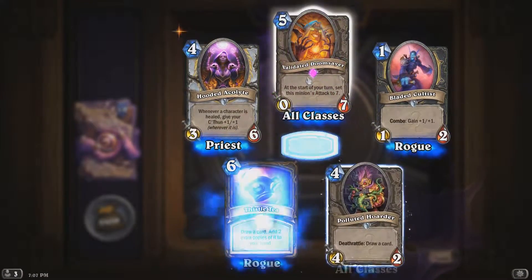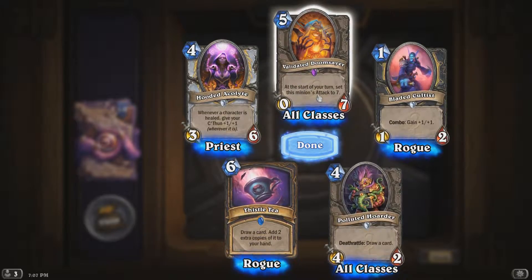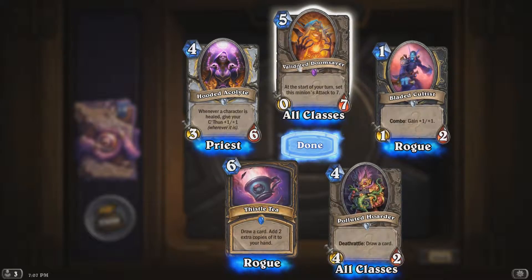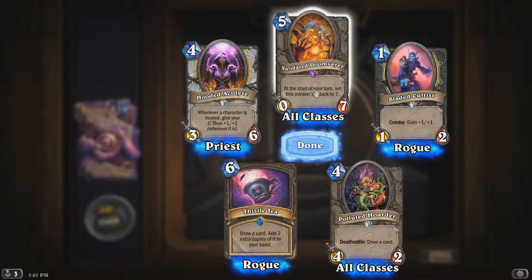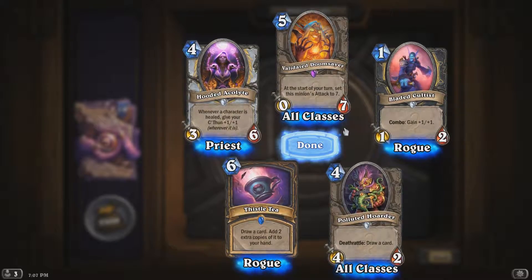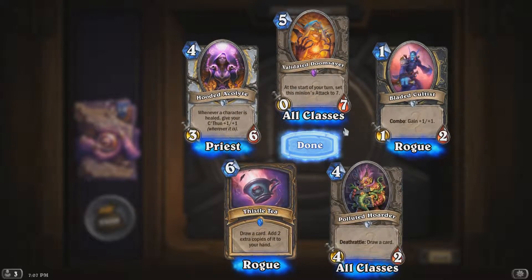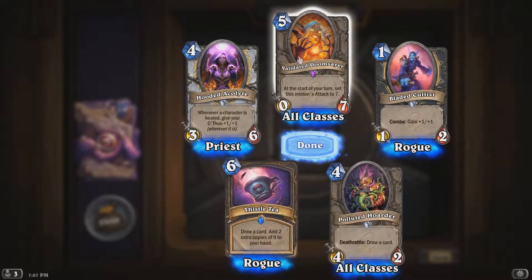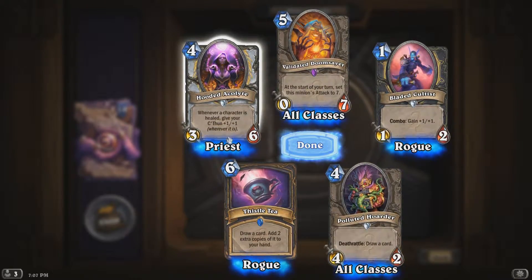An epic — Validated Doomsayer: at the start of your turn, set this minion's attack to seven. I actually don't have the original Doomsayer — I've never gotten one in a pack and never crafted one. The original is a pretty good card. I'm not sure how good this one is — we'll have to see.